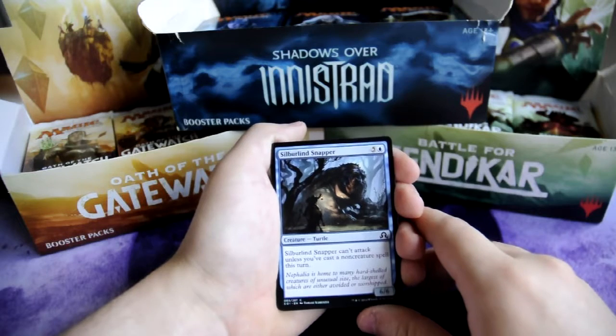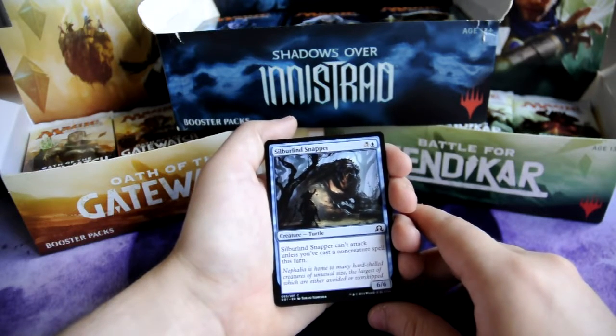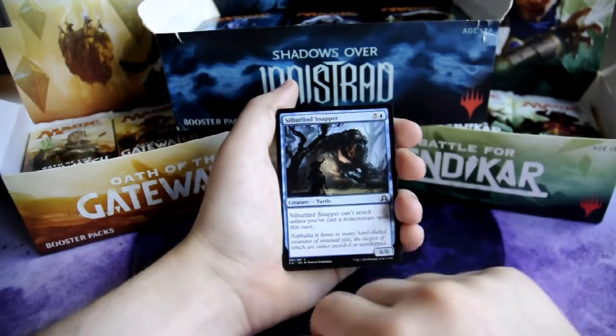First card is Silberlin Snapper, 4/5 for 1 blue — turtle, 6/6 creature. Silberlin Snapper can't attack unless you've cast a non-creature spell this turn.